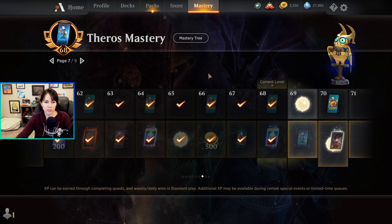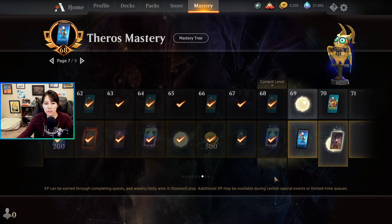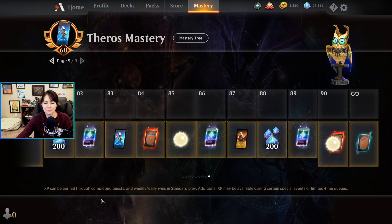One last thing on the mastery pass: if you're unsure about getting it, know that it is retroactive from the point at which you buy it. So let's say you're currently level 68 on the free track and you decide to buy it — it'll give you all the rewards you would have earned up to that point. Even if you decide to buy it at level 100, you can still go back and get all your rewards. Just make sure you do it while the mastery pass is still active, because once Ikoria comes in there's a new mastery pass.